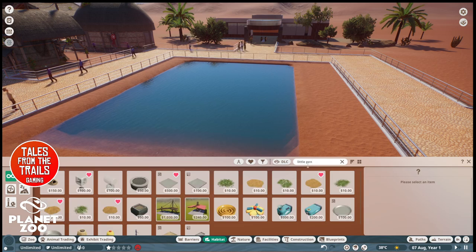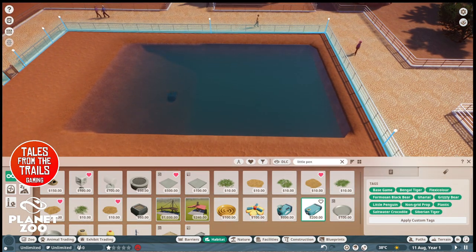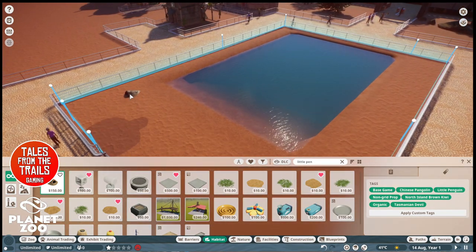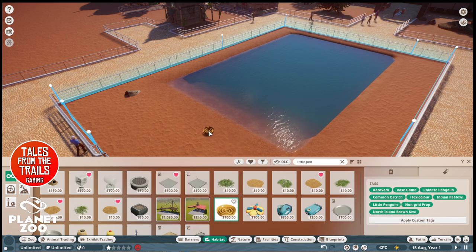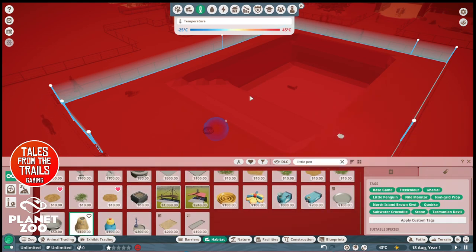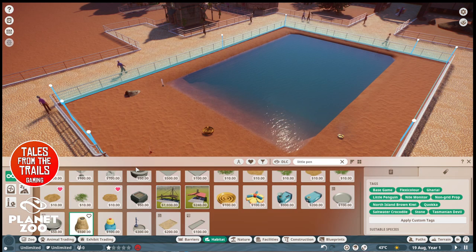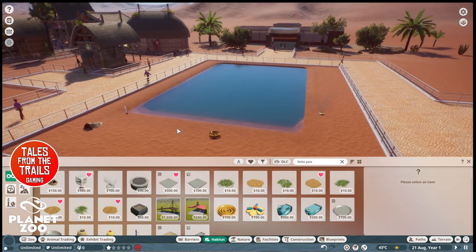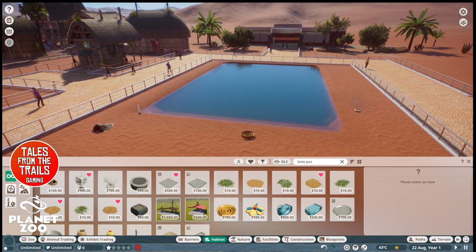You can also change your uniforms if you want. So what do little penguins eat? If you type in the animal it'll give you suggestions of what will go with them. So we need a feeder — underwater fish feeder. I'm going to go with a burrow, a flow feeder, a sprinkler, and a water jet.